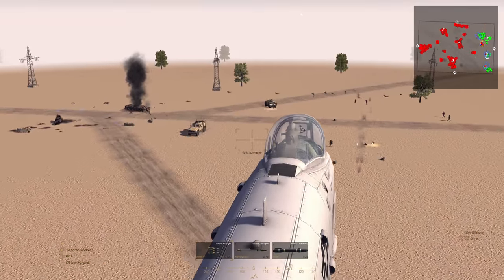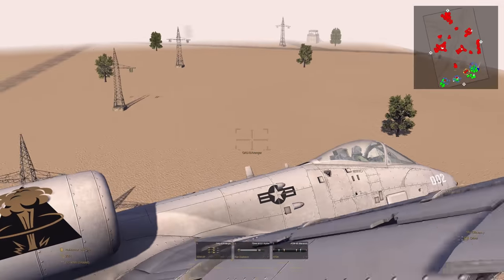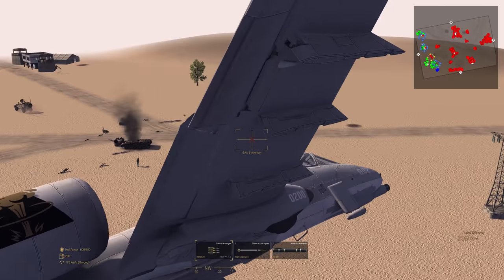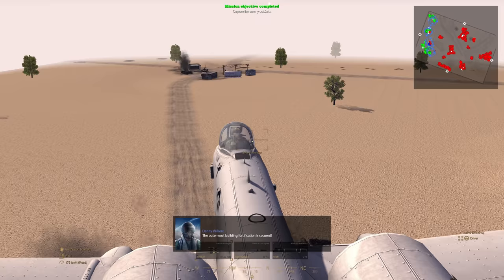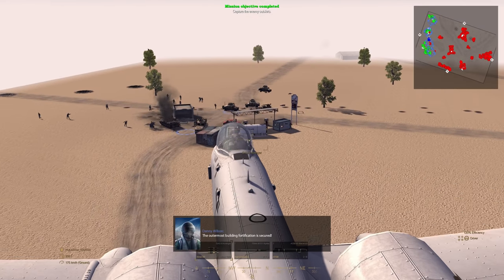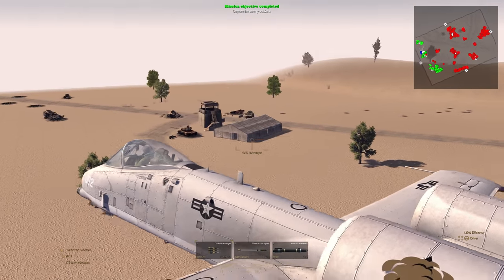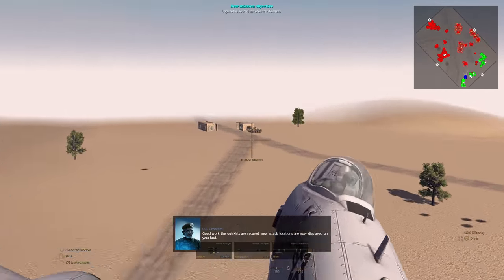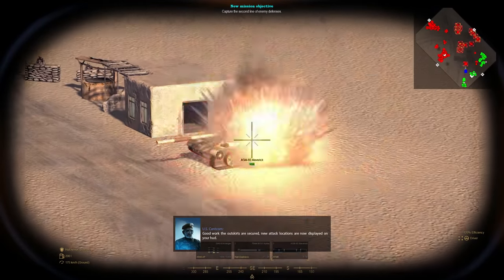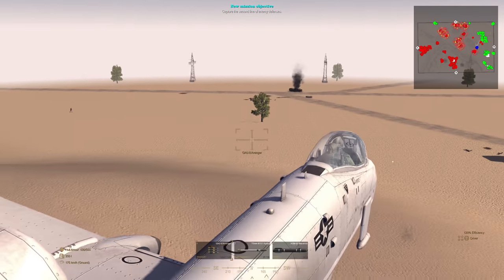I'm really going to be switching between first and third person. Obviously first person is a lot cooler, but I can't really see what I'm doing. I don't want to fly into a building or a tree. Let's go to this area right here. Area is secure but there's still some enemies left — we're going to hold fire. If they've marked it blue, that means they've secured the area. We're moving on to the next line of defense. We've got a tank right here, let's hit that with an AGM. We've got to reload our AGMs but we did damage it at least.